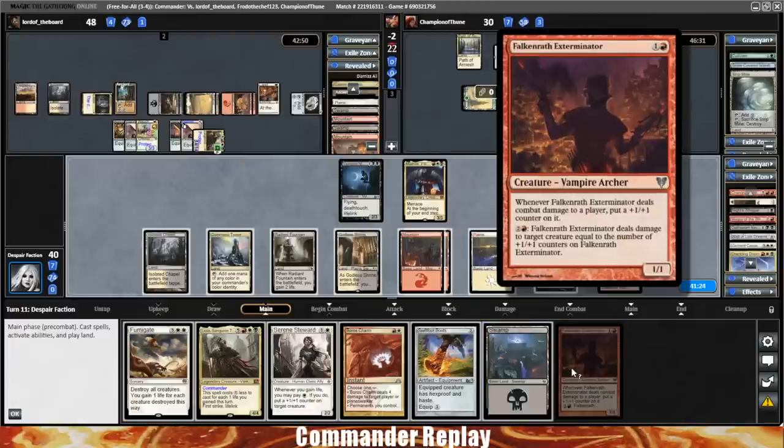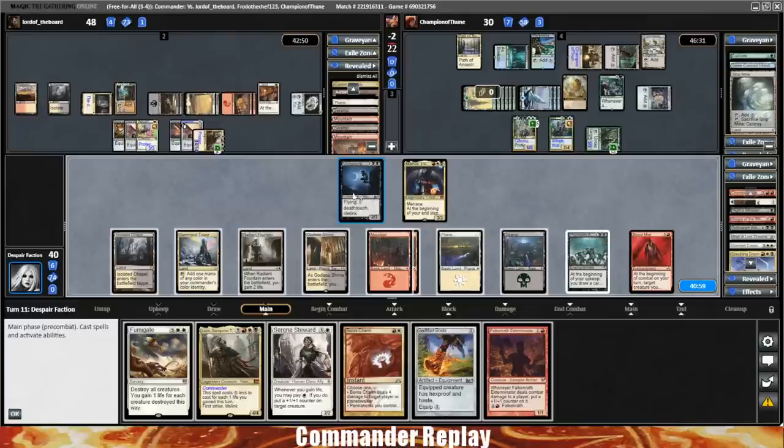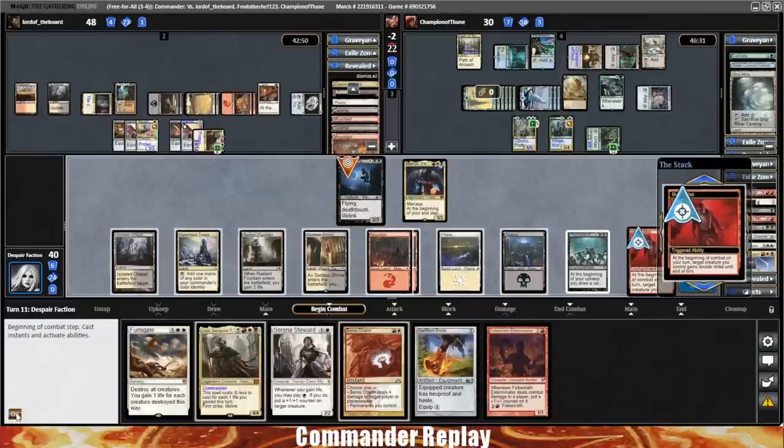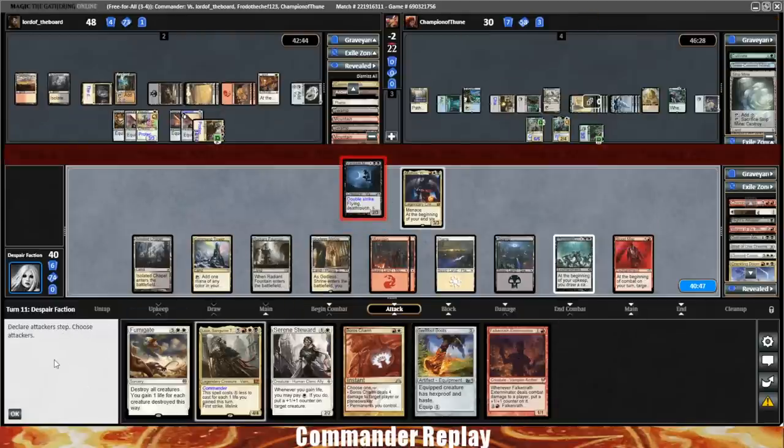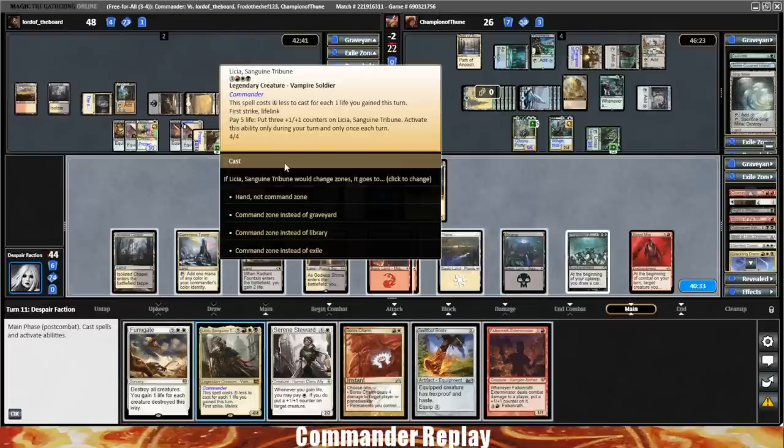Our commander will have double strike. Let's put the life on it — our commander is at 10 power. When it double strikes it'll have 20 power, which is so disappointing, because if we had one more counter we'd be able to kill a player. But that is not the case, so I think that puts us back on the Fumigate plan.